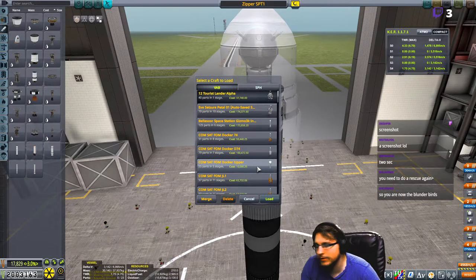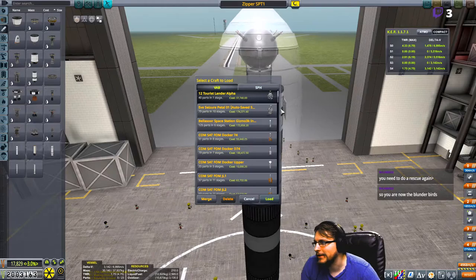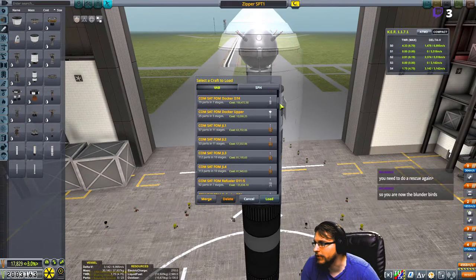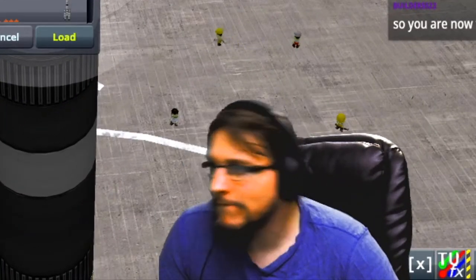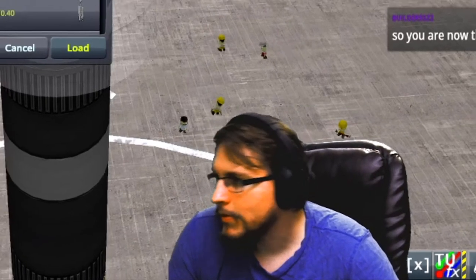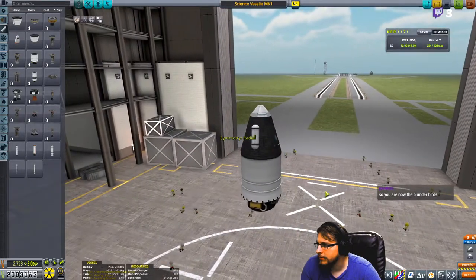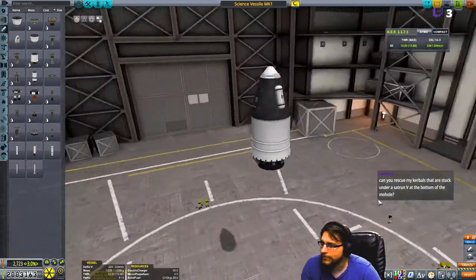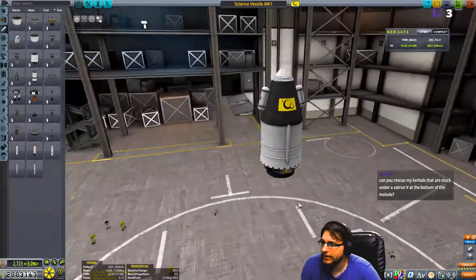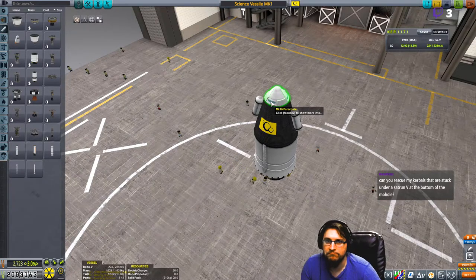Now the Blunderbirds. How dare you say that to me, to my face. I'm kidding. Here we go — Alliance vessel MK1. There. That's a rocket. That's all you need. It's got a flea, it's got some mysterious goo, it's got a parachute. What more do you need?